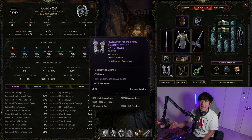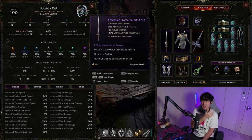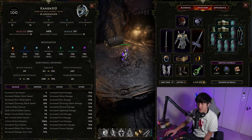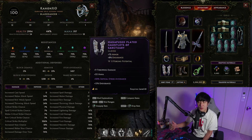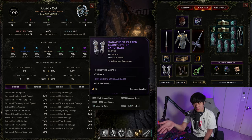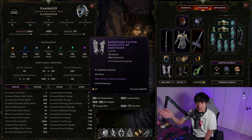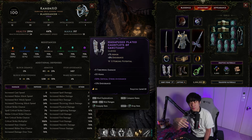First, you have added damage and increased damage - essentially flat damage or added damage, and then increased damage which comes in percentage form. You can see 81% increased melee here and plus nine flat throwing damage. Most people are going to tell you that flat damage is prioritized simply because of how damage is calculated. You have flat damage and that gets multiplied by your increased damage. So if I have 81% melee damage and another piece gives me 19%, that's 100% multiplied by the base damage.